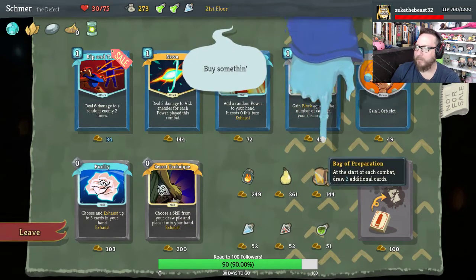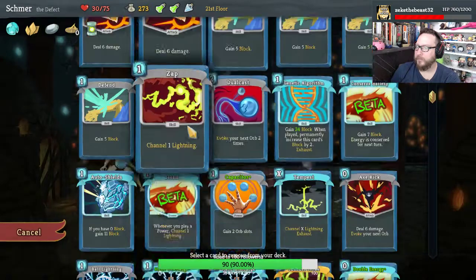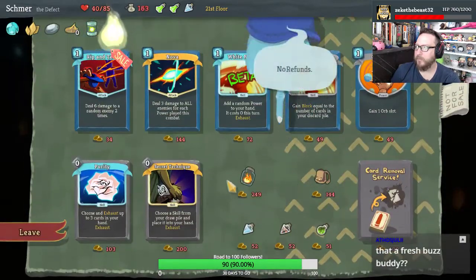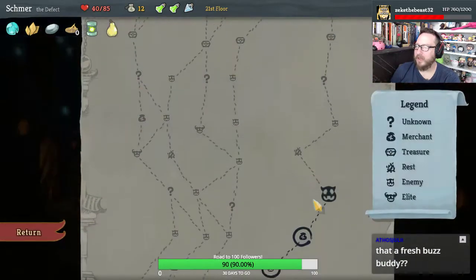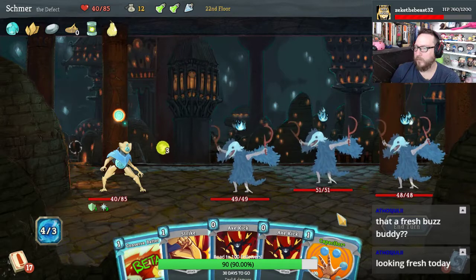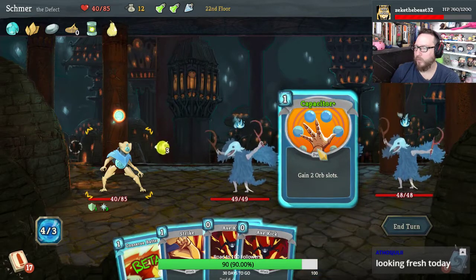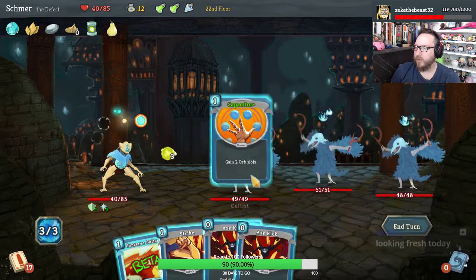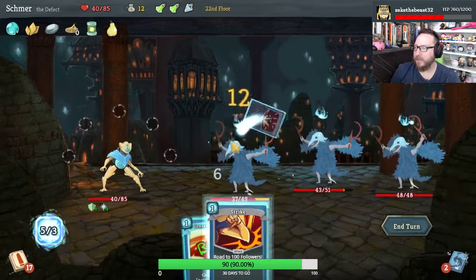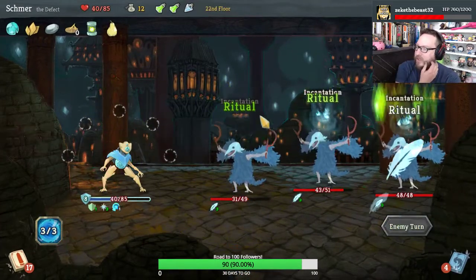I might purchase the pair — honestly, give me the pair. Just a little bit of healing and max HP is good. We'll take Capacitor, and then I'm gonna Axe Kick you and Axe Kick you. Strike you, to Conserve Battery and carry over 3 energy to next turn.